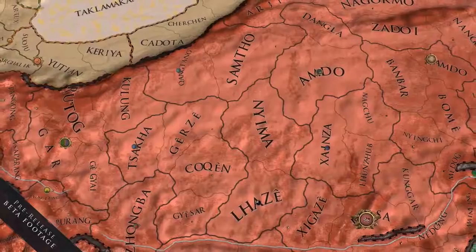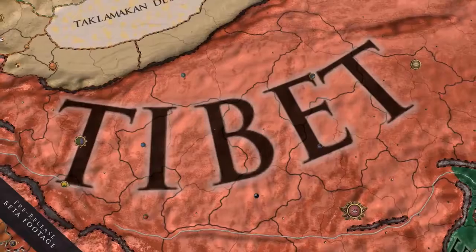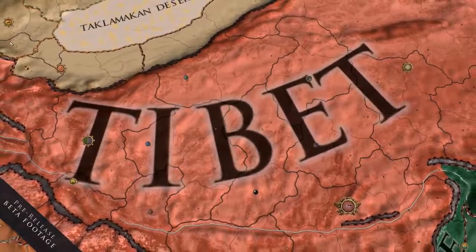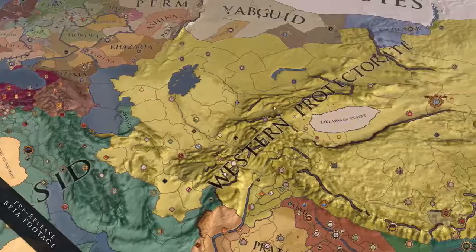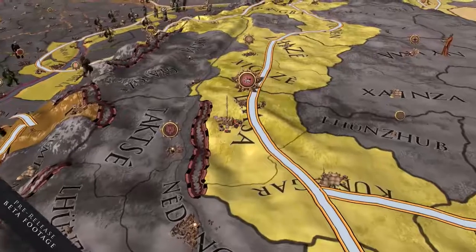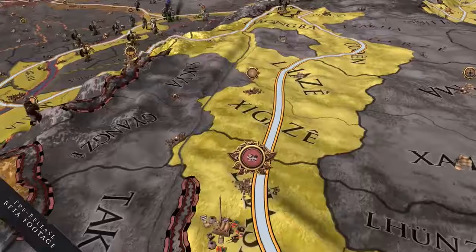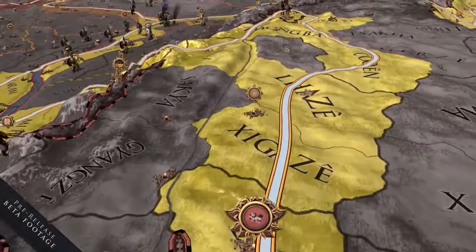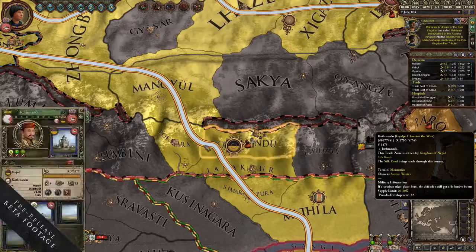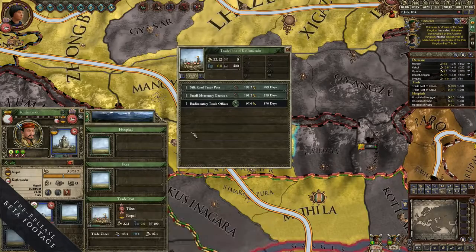As usual, we will also be releasing a very significant patch along with the expansion. The main feature of the patch is perhaps Tibet — we've filled in that area with dozens of new provinces, rulers, new cultures, religions, and so on. I really recommend playing in Tibet because it harmonizes very well with China in general. We've also made a lot of improvements to the Silk Road mechanic. Trade posts are now rarer but a lot more interesting, and it's harder to completely shut down the Silk Road because there are many more paths, and some disturbance along a path does not switch the road off completely — it just chokes it a little bit.